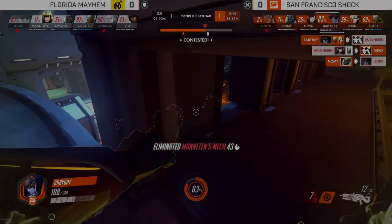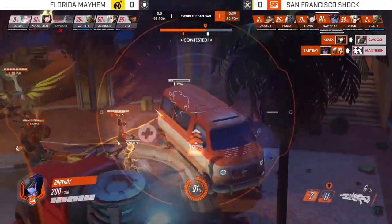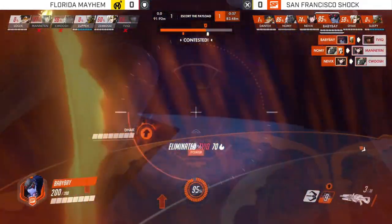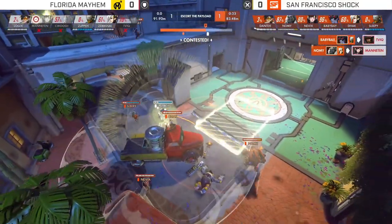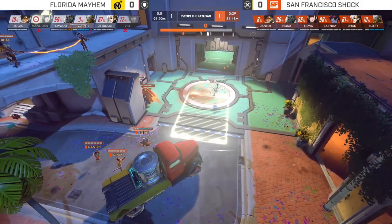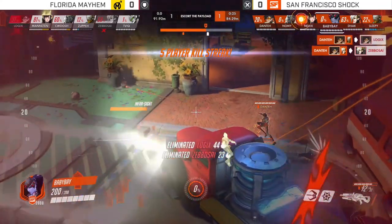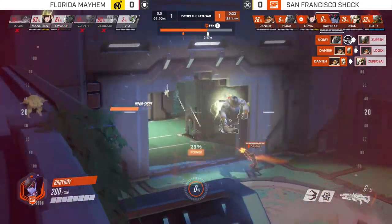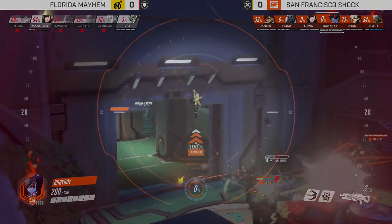The first match was played between the Florida Mayhem and the San Francisco Shock. Florida found themselves down three maps to zero going into the fourth round. The Shock had already taken three maps off of them — it was crushing. Social media was already lighting up with 'Florida's the worst team in Overwatch League, they're so bad.' So they had to bring something big to the table in their fourth and final round on Eichenwald.